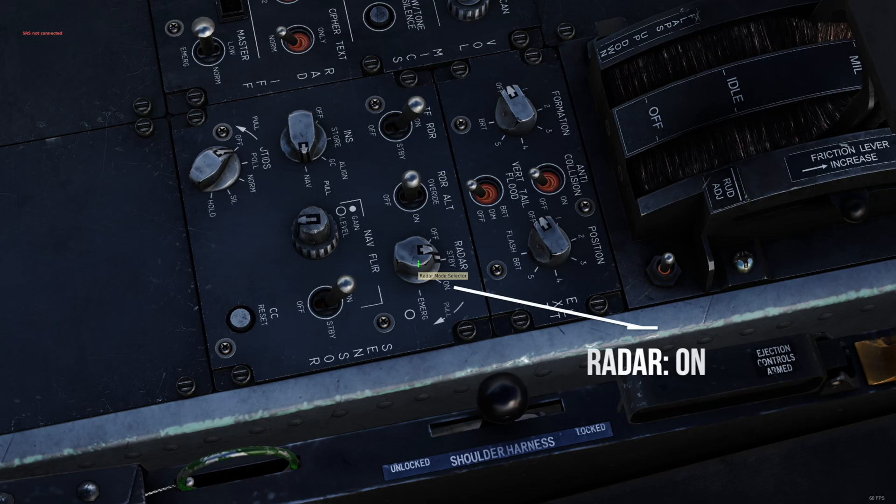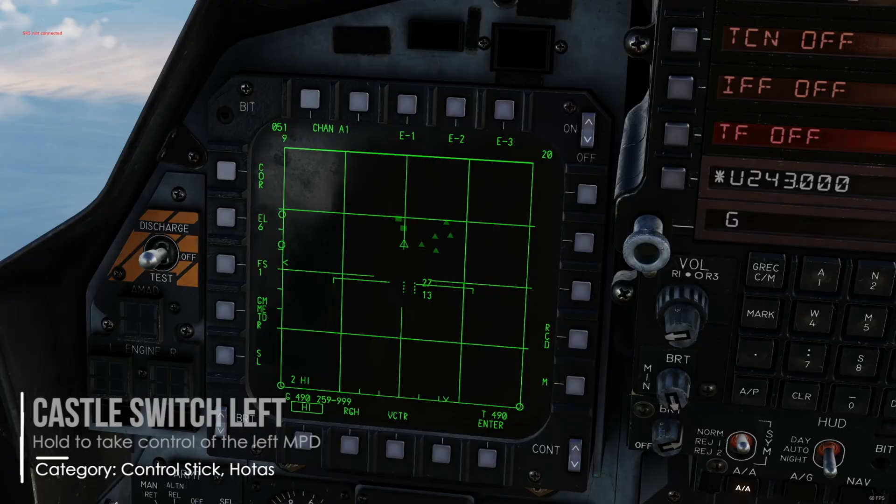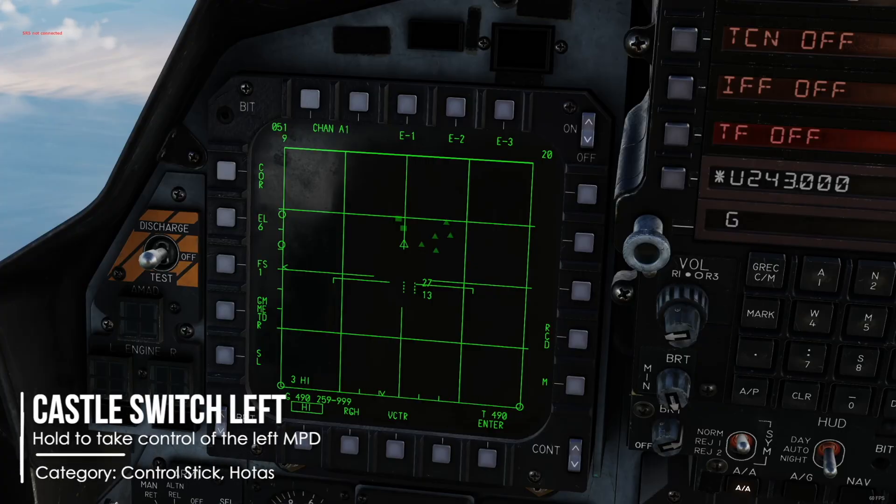Alright, let's get started. Make sure your radar is set to ON. To be able to shoot missiles, switch your master arm ON. Take control of your radar by pressing castle switch long in the direction of the MPD, in my case left.